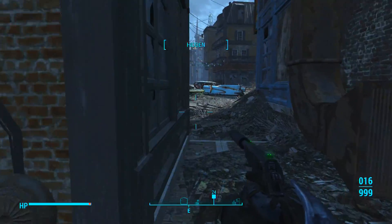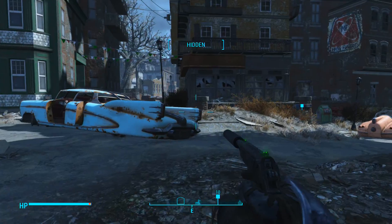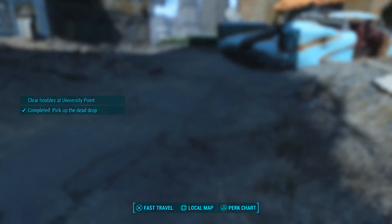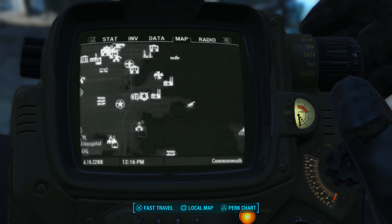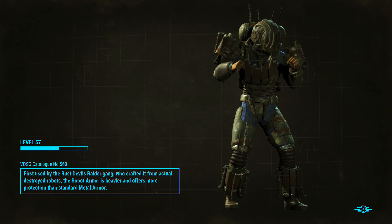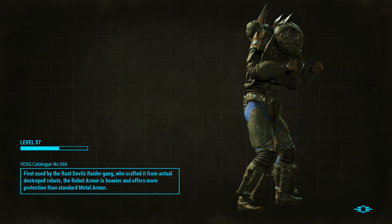There were super mutants and stuff there last time. University Point — so we do go back there at some point. Let's just land in the middle and go for it. It wasn't always a Railroad safe house, was it? I mean, back when Jackie and all them were there, wasn't it just a settlement?